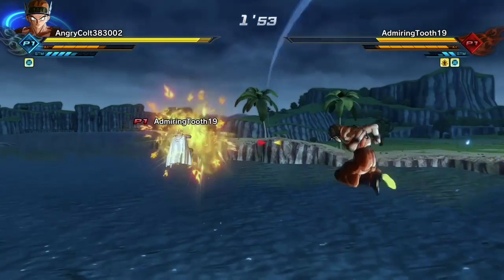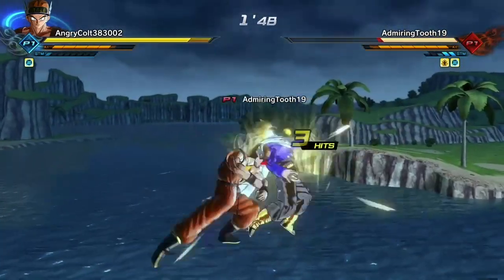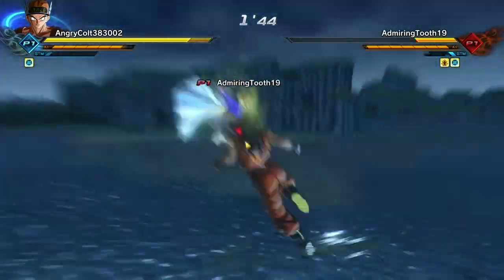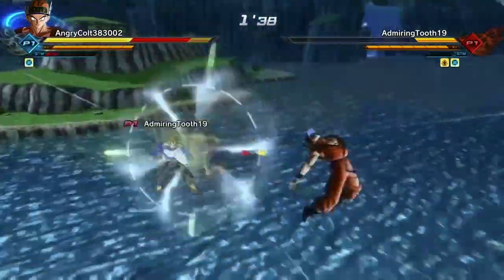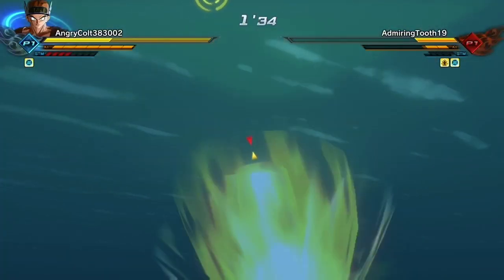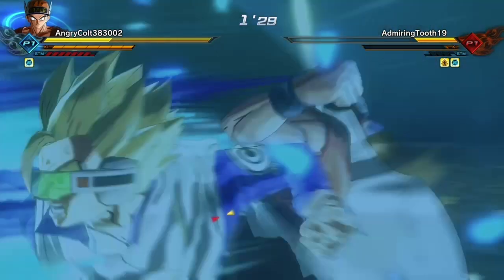He catches me off guard going into Future Super Saiyan, and I think he tried to use Explosion Wave — he was trying to charge it up and do the teleport cheese, where you turn Super Saiyan and charge a Ki Blast move, and it'll teleport to your opponent. But he didn't time it right. He catches me with no stamina and gets a stamina break. And look at this — Final Kamehameha — no damage! That Z-Soul saved my life, it ruined his whole combo.